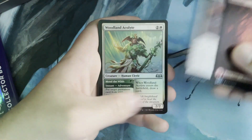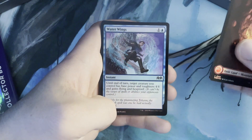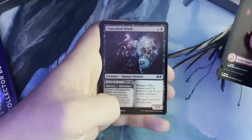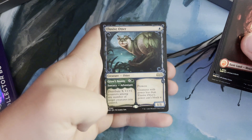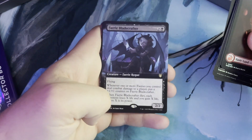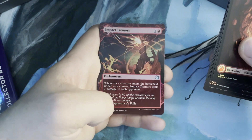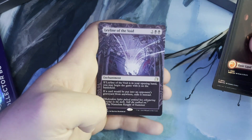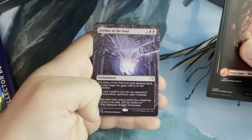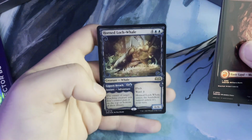You were basically guaranteed to get one Shock Land out of the box. The Galaxy Foils were obviously like three times the price, so you definitely wanted to get one of those, but you still had the opportunity to get some guaranteed value. Got a Gallant Highwielder, Woodland Acolyte, Gadwick's First Duel, Water Wings, Besotted Knight, Conceited Witch, Snare Master Sprite, Elusive Otter, Fairy Blade Crafter, Alania's Messenger, an Impact Tremors Foil — pretty nice card — Compulsion, a Leyline of the Void — I think this is the most valuable Leyline out of the set — and a Horned Loch-Whale.